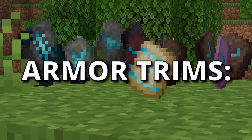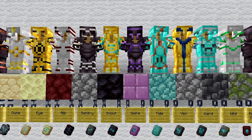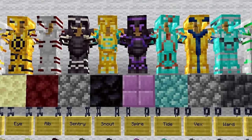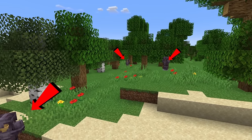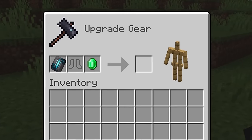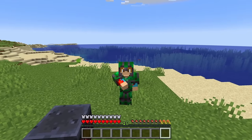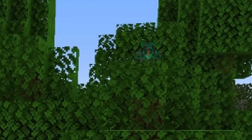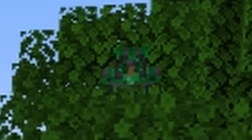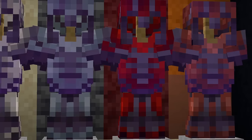1.20 added 16 new armor designs with 10 different materials and colors each. I thought trims wouldn't be very useful beyond cosmetics, but as it turns out, they are. Look at this image — it's pretty easy to see there are three players in the forest waiting to attack you. Just kidding, there's four. By using the ancient city trim template and an emerald, you can cover as much of your armor as possible with a green texture, making it super difficult to see in a forest. If a player using invisibility is wearing this armor and standing still, it's almost impossible to detect them in your peripheral vision. You can use armor trims in different colors to make biome-specific camouflage depending on which environment you're trying to blend into.